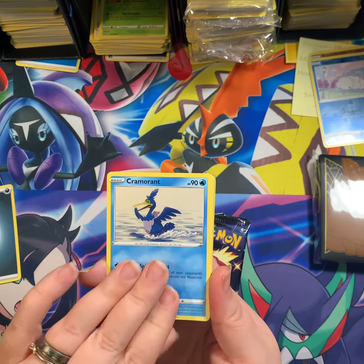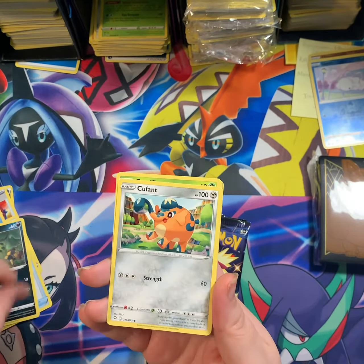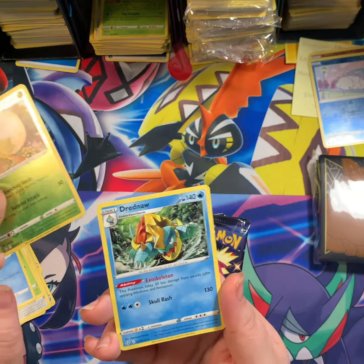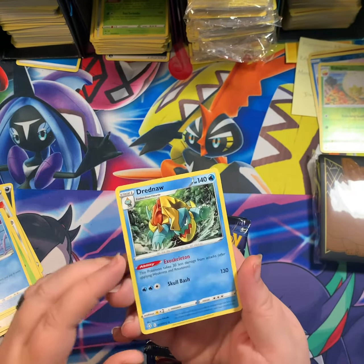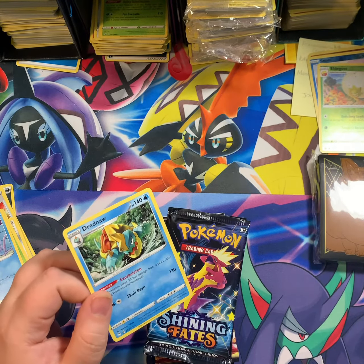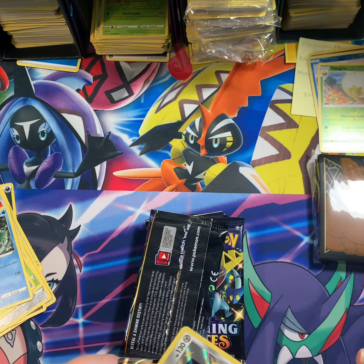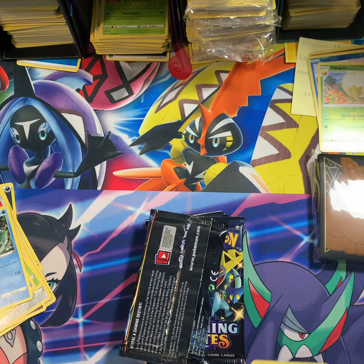Pack four: Darkness energy, Cramorant, Rusted Shield, Talonflame, Chewtle, Spinarak, Cufant, Gossifleur, Snom, Reverse Eldegoss, and a Dreadnaw non-holo. Strangely enough I can see compression lines right up through here — it looks like he got stuck in the machine somewhere. I pulled a shining in the last pack and it was textured the whole way down, but this one is not textured the whole way down.